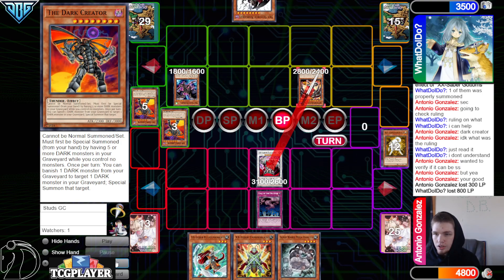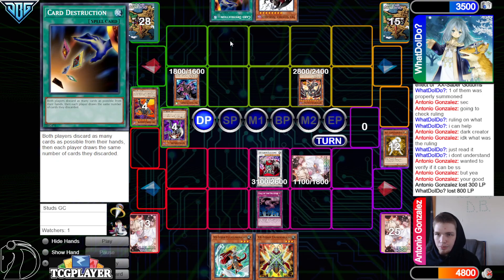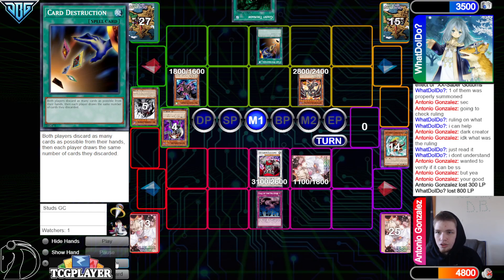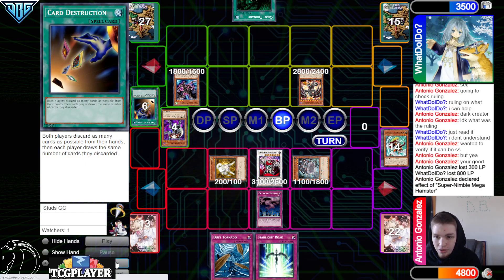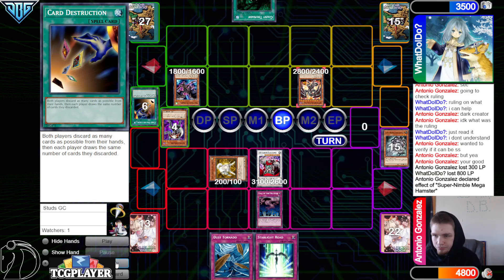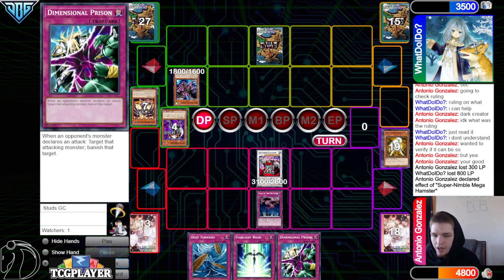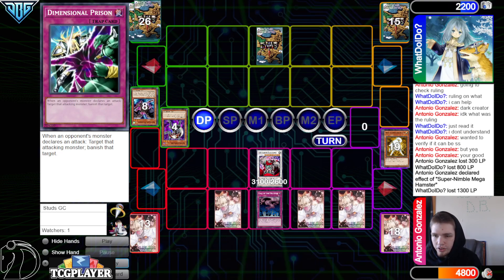Draw Hamster. Gottoms attacks over Red MD, Necro Gardener mills, then set Hamster, pass. They draw Card Destruction and use it — one of their draws is Giant Grenade which does nothing. They draw Dust Tornado, Starlight Road. They attack the Hamster — Hamster sets Raiko, then beat over Raiko, Raiko pops Red MD. Set Giant Grenade, pass.